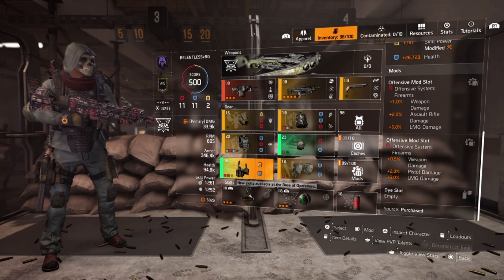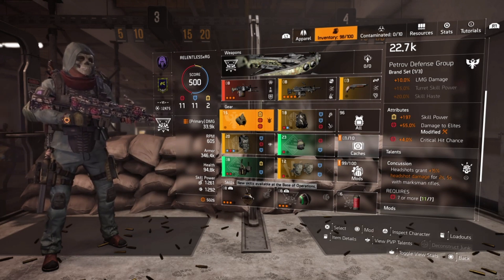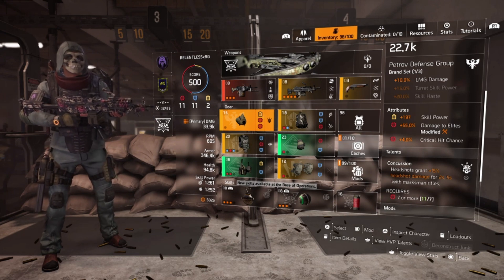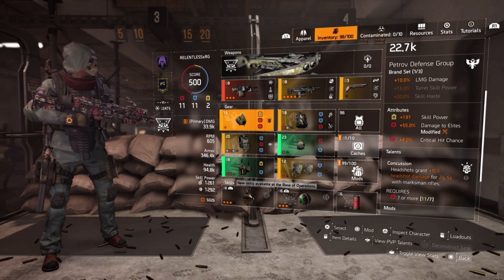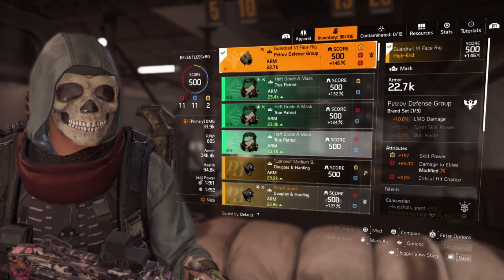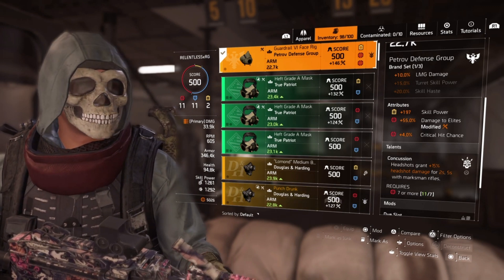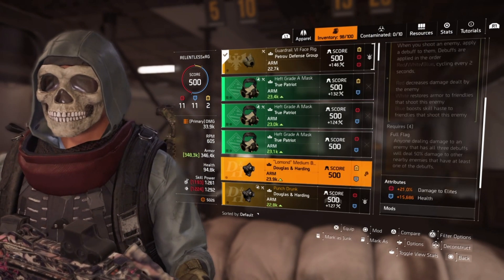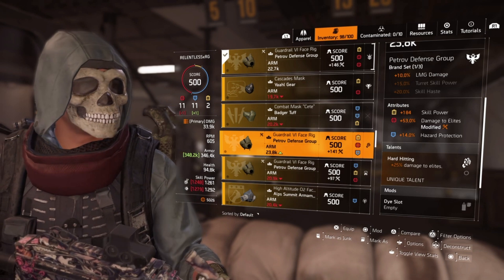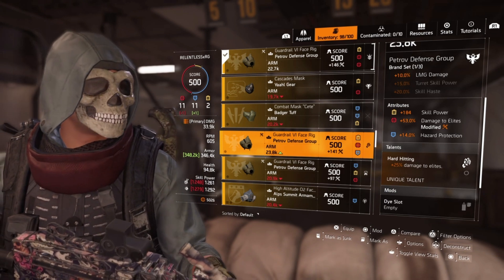On to the mask — the one-piece Petrov gives you 10% LMG damage. This piece has 197 skill power, 55% damage to elites, and 4% crit chance. If that crit chance were damage to elites instead, I could put on hazard protection. Those masks are out there — it's just a matter of RNG for it to drop. This is more or less a placeholder. The Concussion talent: headshots grant 15% headshot damage for two seconds — five seconds with a marksman rifle — requires seven or more stacks. My other mask, which I tend to use more for PVP, has 53% versus 54% damage to elites but gives some additional hazard protection.